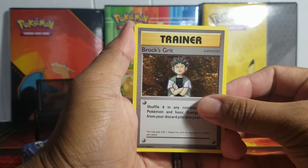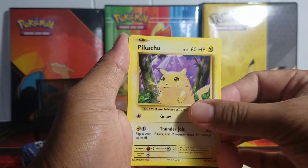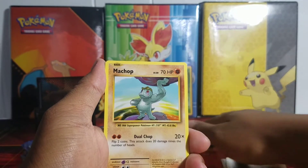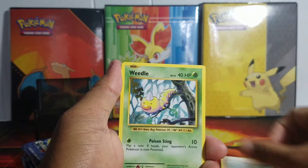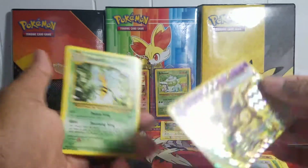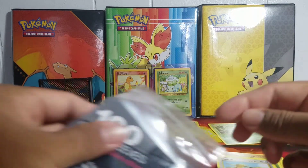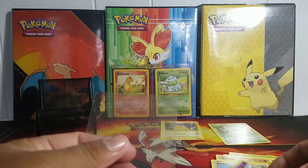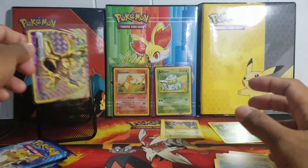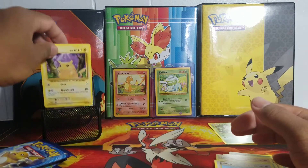Alright, so we got Brock's Grit, Professor Oak's Hint, Metapod, Magnemite, Pikachu — a Nidoking BREAK and a Beedrill! Okay, so let me sleeve up this Nidoking very fast. Nidoking BREAK, there you go bud. And of course Mr. Pikachu, you will always get a seat there.